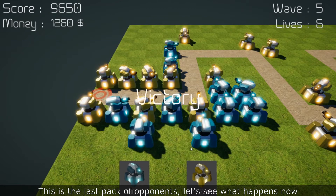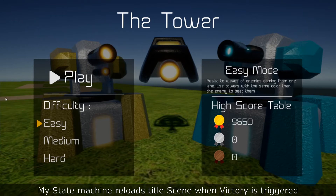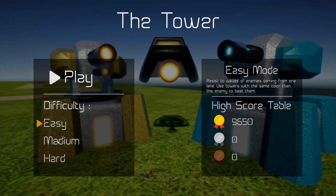This is the last pack of opponents. We are back to the menu and the score was updated. My state machine reloads the title scene when victory is triggered.